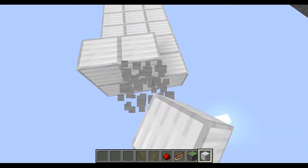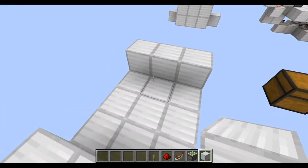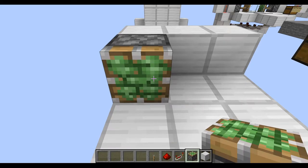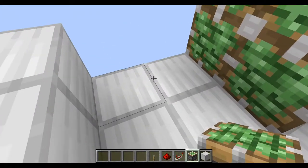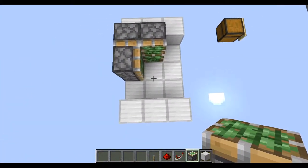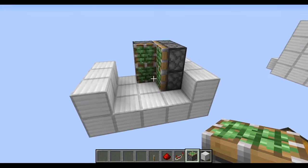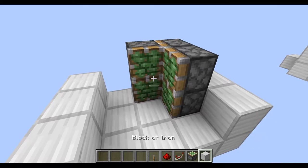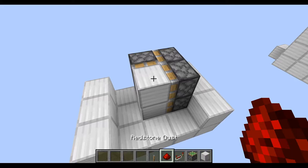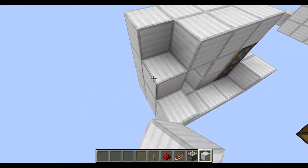I'm just going to build some little things. You need to put your sticky piston like this, like that. You should end with something like that. My door's going to be there. Then we're just going to fill the block in and cover the top — in fact we're just going to cover the lot.